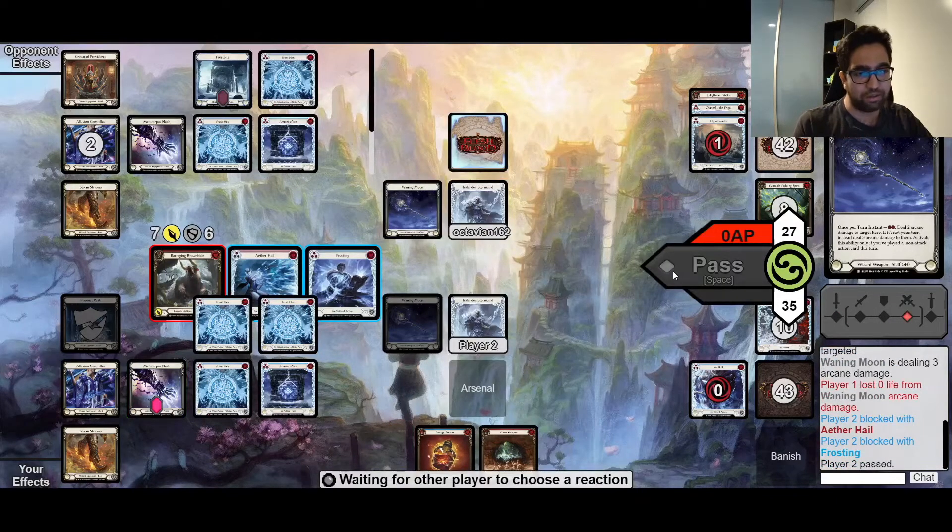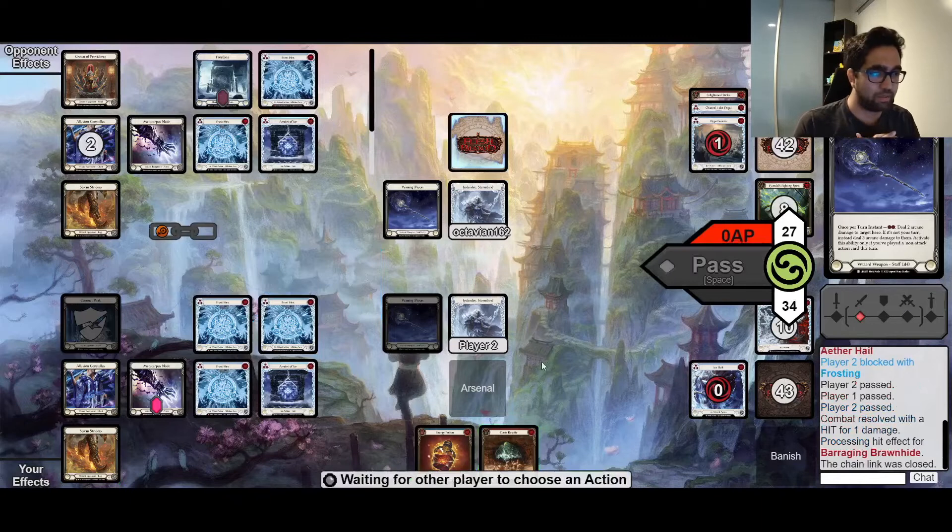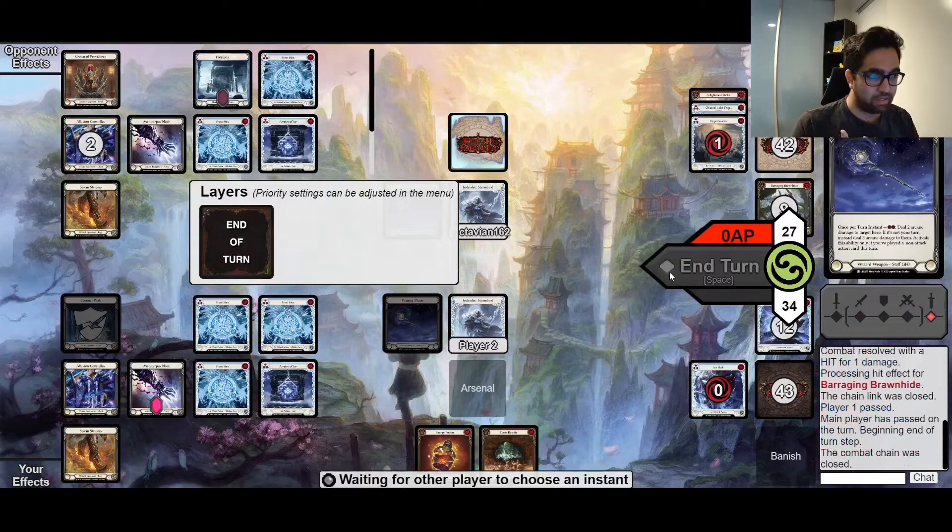Normally, if I knew my opponent's arsenal was something they could cast on my turn, I would hold on to a red Hail to do something offensive. But since I know that's not something they're going to play on my turn, I'm free to just play out my Energy Potion and not get punished for it. That's really good for us.